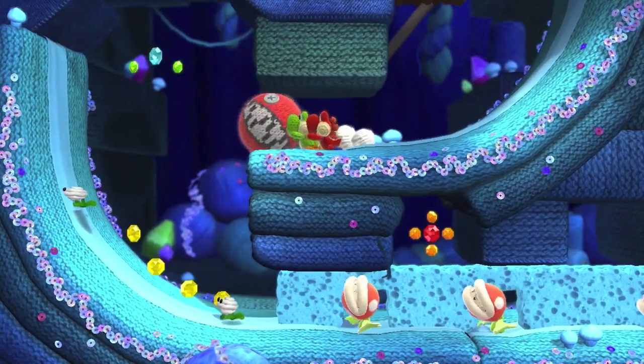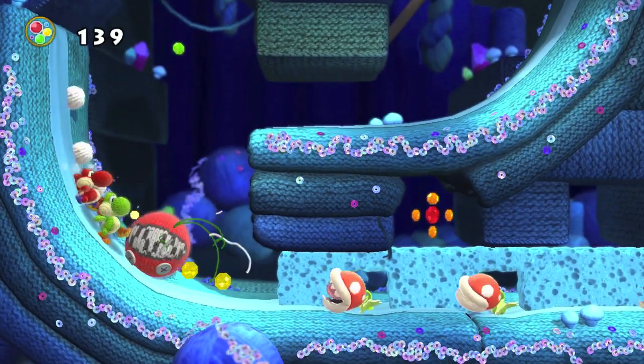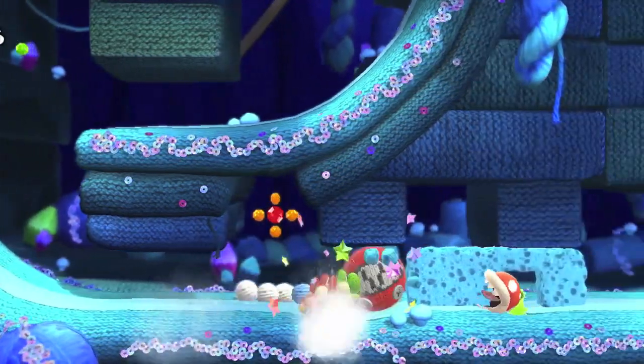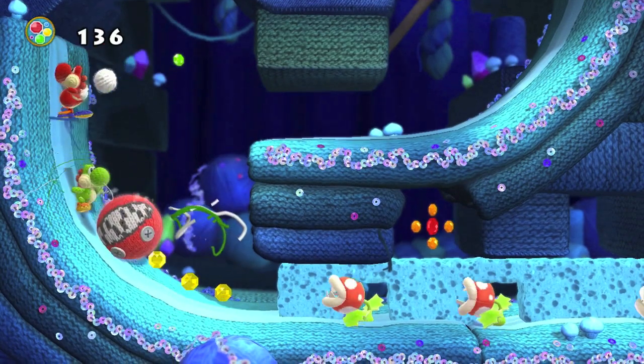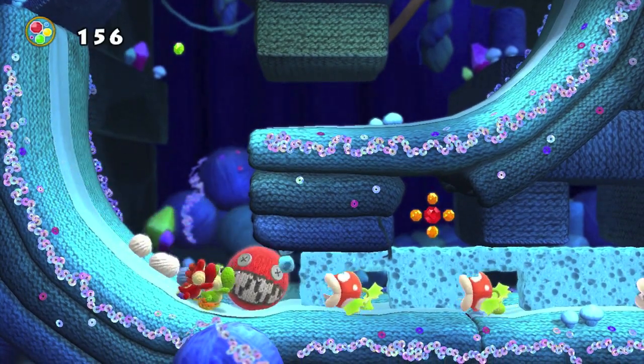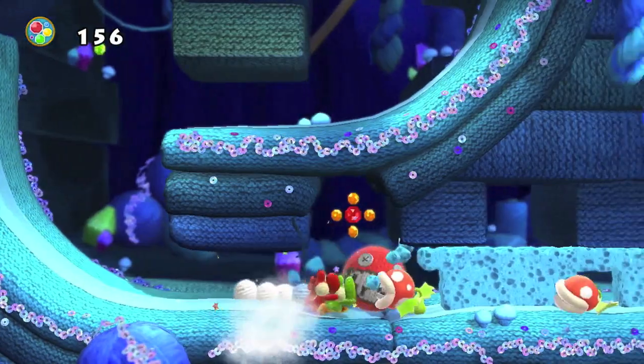There are other objects that you need to use in the game. Here you see both Yoshis pushing some sort of a ball that looks like it's destroying everything, but I'm pretty sure you could probably push this with only one character — it's probably just faster if you push it with both. Bowling over piranha plants for the win.